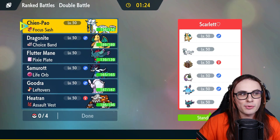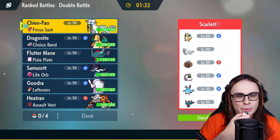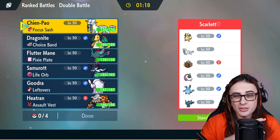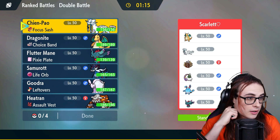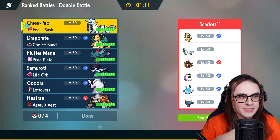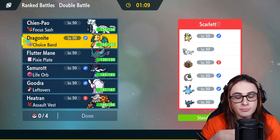We are taking on a Brambleghast team up next. Brambleghast is kind of scary in this format with all the bleakwind moves and all the storms going around. This Mon is actually kind of terrifying — well, I use terrifying loosely — but it matches up really well into this team in particular, specifically into Heatran, which is the goal.